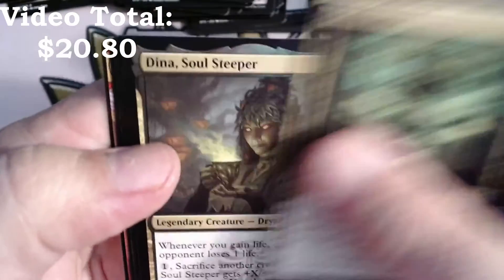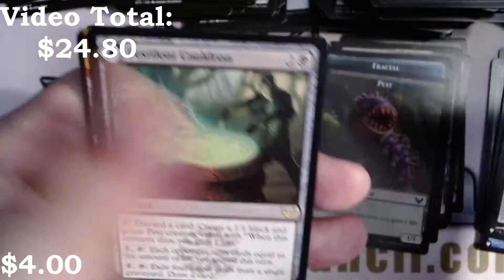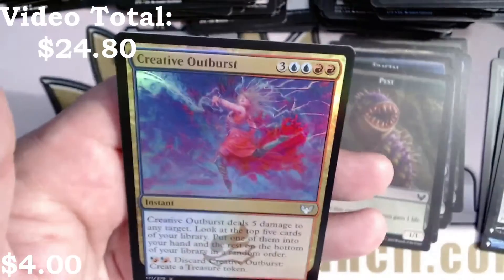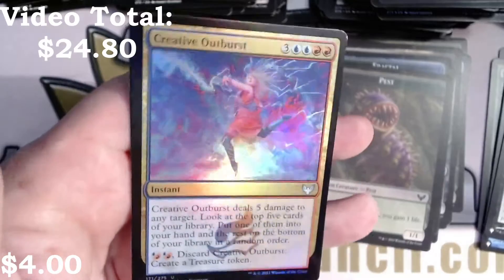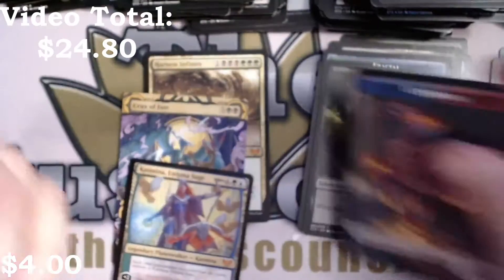Devouring Tendrils, Brackus Trudge, Deadly Brew, Dina Soul Steeper. Oh, there's a mythic — Kazmina, Enigma Sage! Pestilent Cauldron, Claim the Firstborn, Creative Outburst — very washed out colors if you can see that — and an Elemental token.